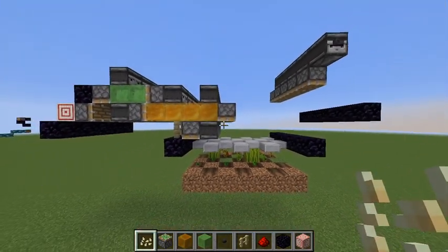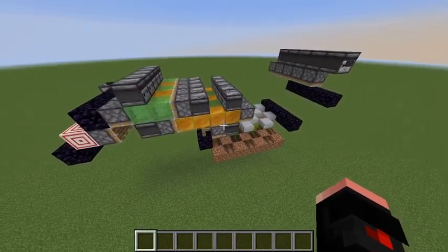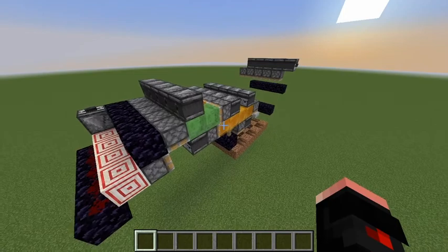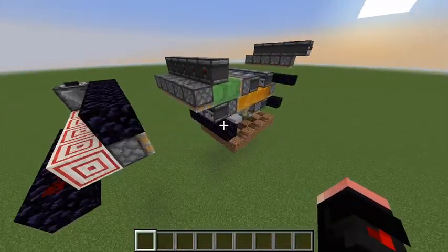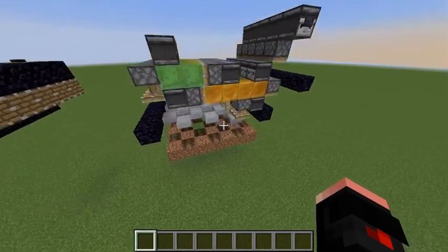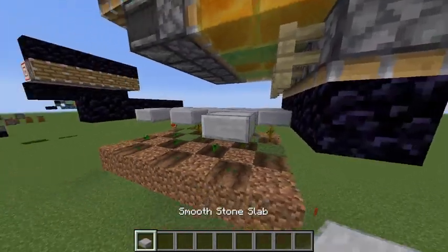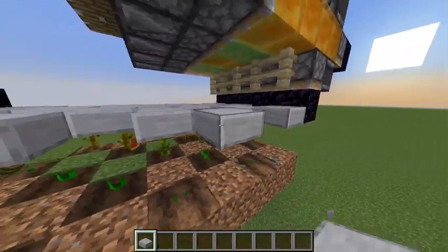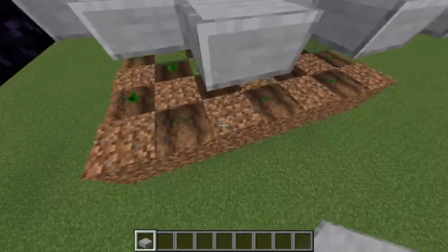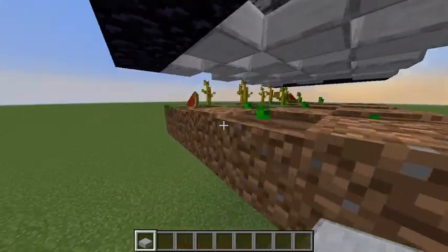So as you can see, this is what we got. This is actually the finished product — that was it, that was everything you needed to do. And as you can see, if I press this button here it just goes ahead and goes. I did miss something, which was the slabs that go here. Just put it a block above the dirt blocks or grass blocks, depending on which one you have.